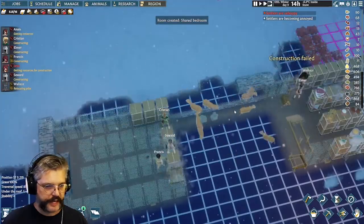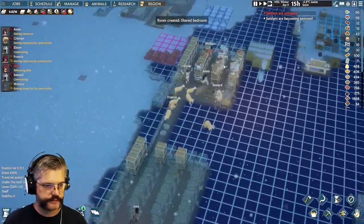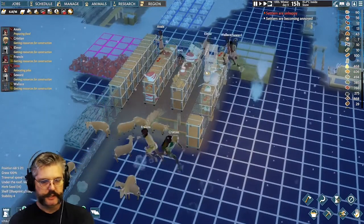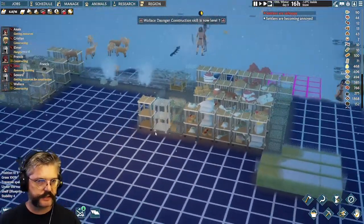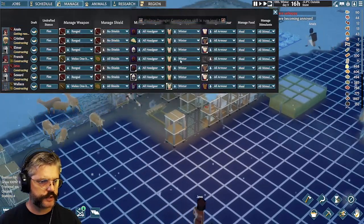They're using wood off the stockpile — we only have 84 left, so that's going to go pretty quick when they're building shelves at that rate. I probably shouldn't use all my wood, but I'm going to use it all and then they'll have to go cut more. Cutting wood in winter is not ideal; if there's a cold snap, there's going to be a small issue.